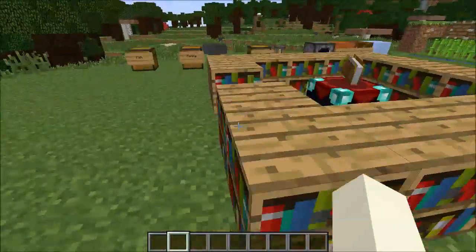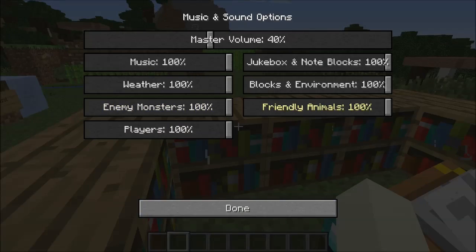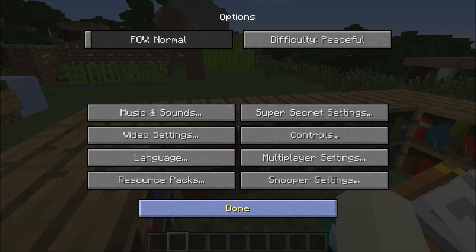I believe I covered everything besides the new settings they added. There are sound settings — they added music, weather, stuff like that. Now it's raining — mute — it's gone. They added jukebox and note block volume controls, which is gonna annoy me for pranks. There are also blocks, environment — meaning walking and breaking sounds — and friendly creatures meaning sheep and animals. You can mute those. Enemies meaning mobs, and players. That could be very useful — mute everything besides blocks and players in UHC.